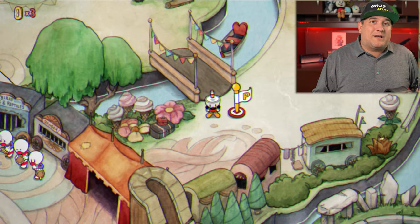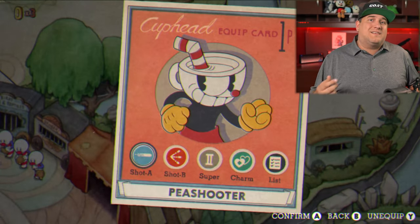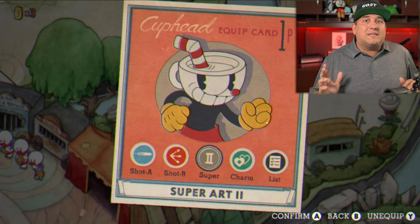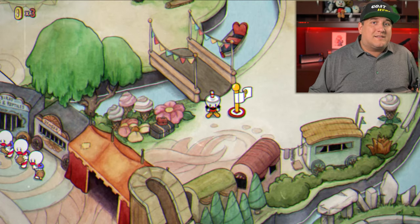To begin, I highly recommend setting up Super 2 for the invisibility as well as Twin Heart for your charm. This gives you 2 extra HP to work with, and that is going to be key, especially at the very end of this level where you are going to have to probably take 2 deaths for sure.